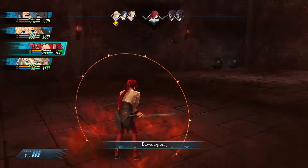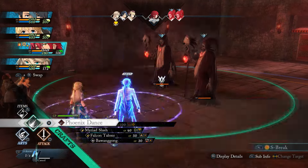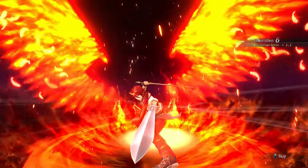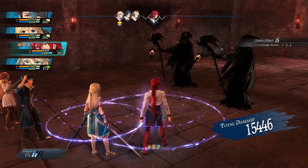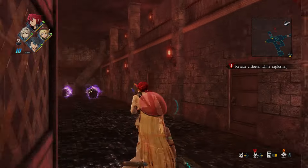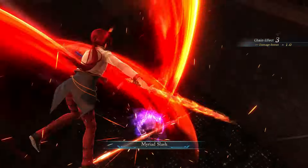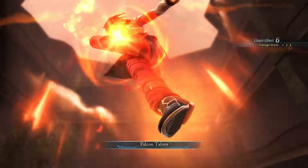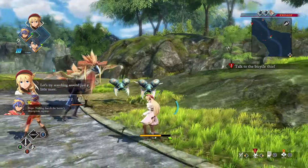It wouldn't be a new Trails arc without a new Orbit system. This time we have the 6th generation Ziphy Orbits. Ziphy Orbits work a bit differently than the Arcus units from Cold Steel and previous generations. In Daybreak, Quartz is only used for stat boosts and effects like Defense, Shield, Attack, or EP Cut, instead of affecting what kind of Arts you can cast. Putting specific Quartz in various Orbit lines unlocks the powerful new Shard skills in battle. Shard skills do things like adding elemental properties to your attacks or decreasing the enemy's strength when you hit them. Proper use of what Quartz to put in which slots will allow for higher-level Shard skills, making battles go quicker and smoother. When watching the gameplay demo, it felt like a revamped version of Trails in the Sky's Orbit system, with some added flair.